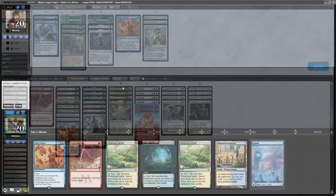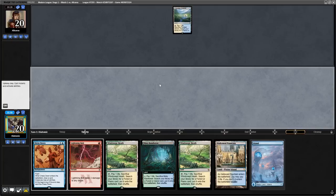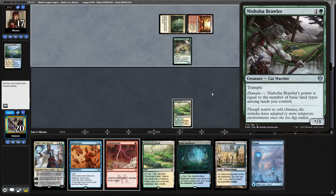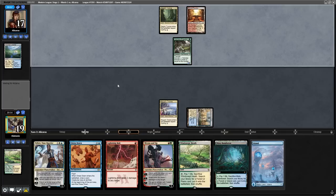Going into the second game, we yet again have a land-heavy hand, but with 2 good removal spells. Lightning Bolt is great here because we did see Ragavan in the first game, but while the opponent doesn't have it on turn 1, we can use it to kill other creatures later. With a Teferi Time Raveler off the top, we're going to be playing a very reactive game plan while the opponent plays their creatures. It's very good for us because the opponent plays a 5-3, which we can easily bolt. I decided on their end step to not bolt because I wanted better mana, but my deck instantly punishes me by finding a Ren and 6 off the top.